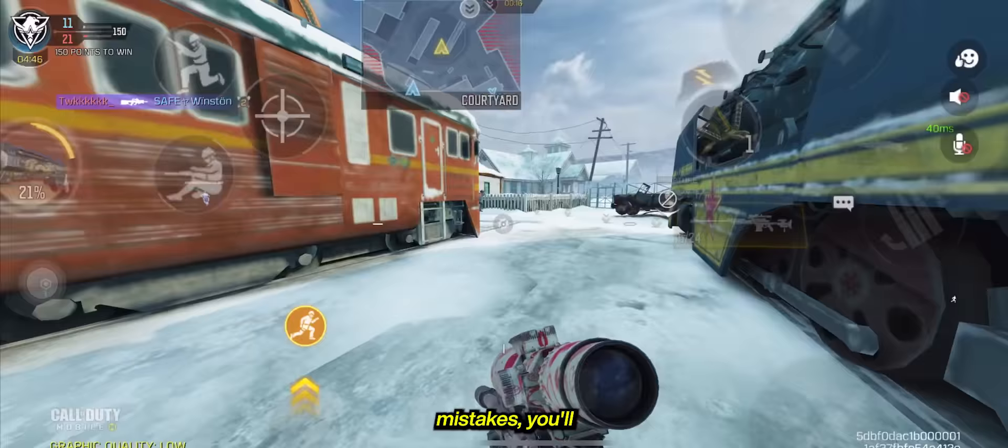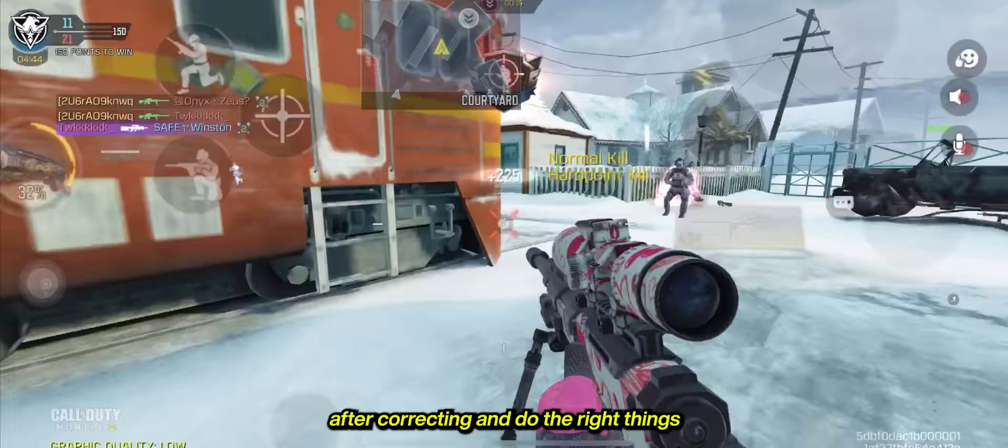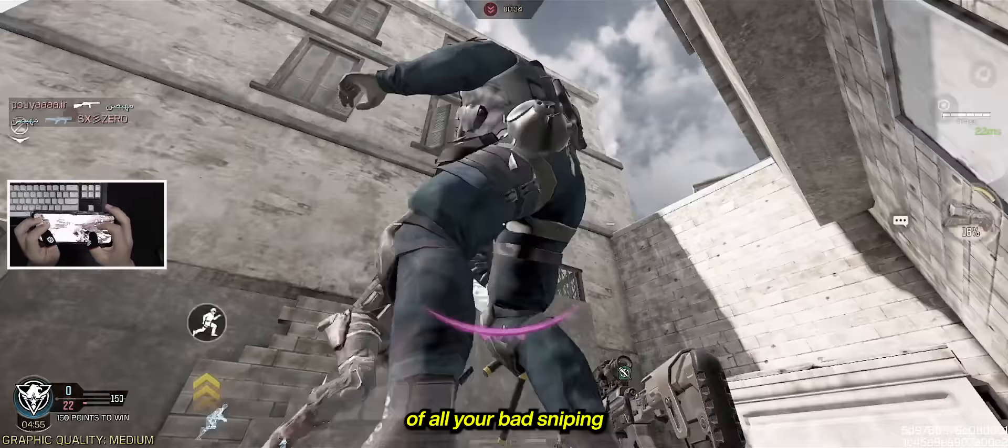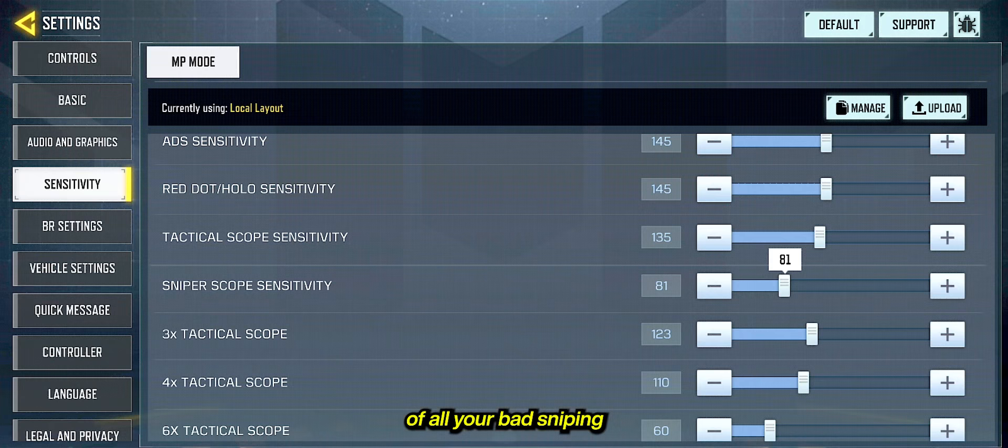If you stopped making these mistakes, you'll improve quickly after correcting and do the right things when it comes to sniping. For starters, a mistake that can be the root of all your bad sniping is using the wrong sensitivity.